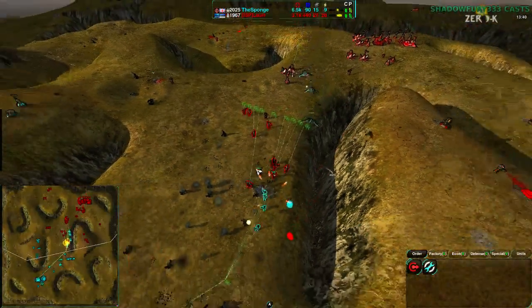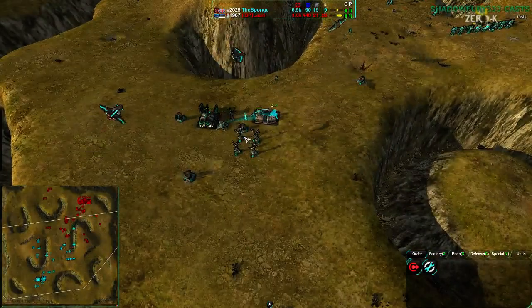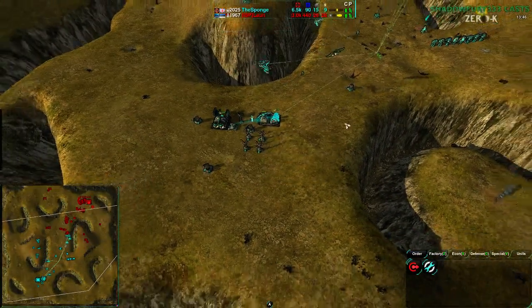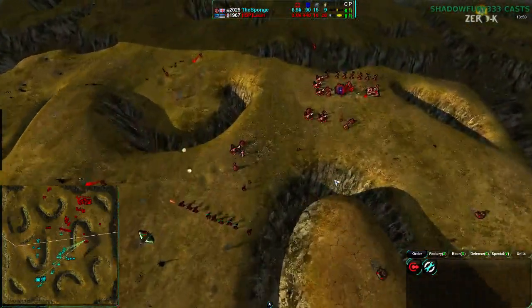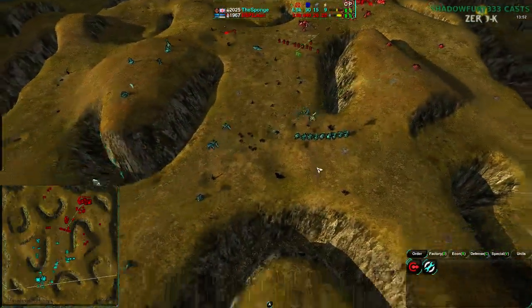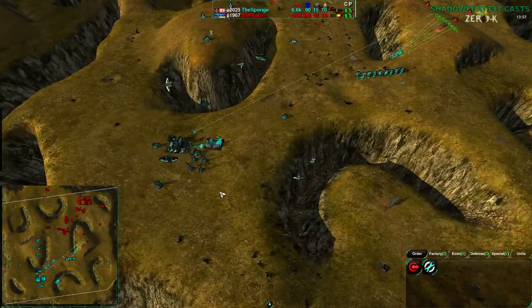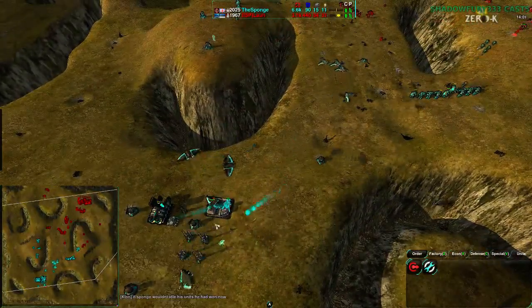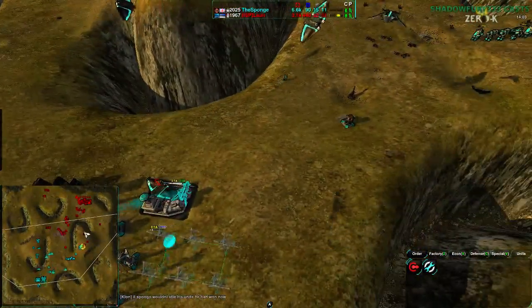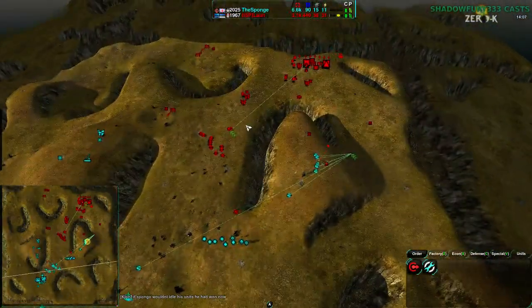At this point Sponge moving with a counter Glaive attack should be able to tear out Lowry's forces. And once that happens I think Lowry might throw in the towel. The Sponge's only weakness is he has no energy — his wind generators are it. He only has nine energy coming in, so he is starting to stall. Sponge doesn't have that much economy going at all, and he doesn't have many constructors out either. If he gets more energy he should be fine, but at this point he is e-stalled. He's starting to build more, he's only got one factory going.